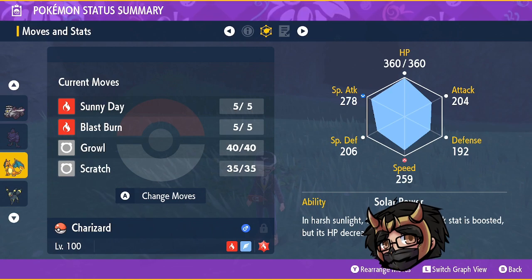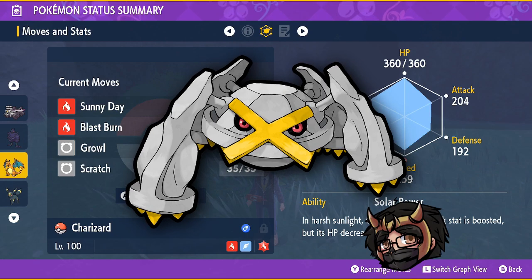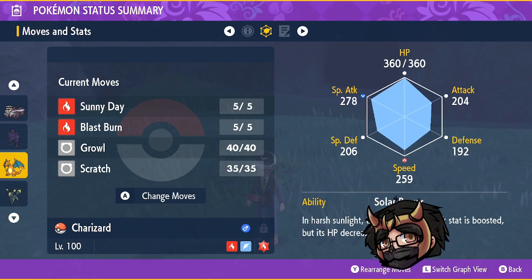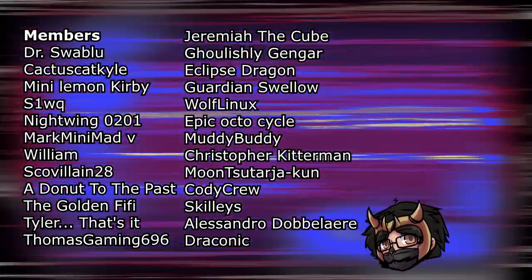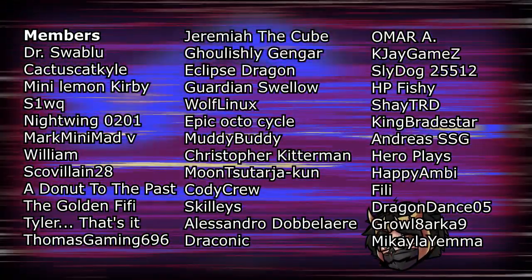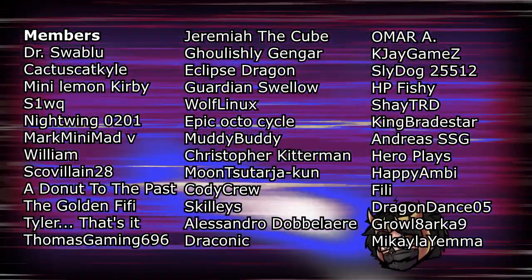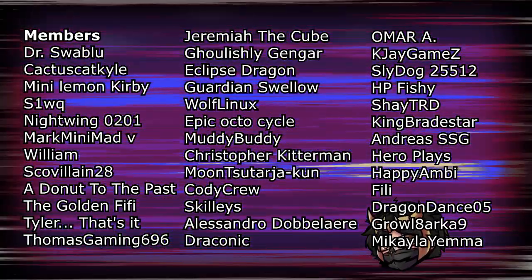I hope you guys found this video helpful and beat your Samurott as easily as possible. Make sure to leave a like, subscribe, and turn on notifications. Check out our good friends Metamaxis and Andreas SSG who helped with this video. All stats, items, abilities, and natures mentioned will be in the description below so you don't have to keep rewinding. Share it with friends who are having trouble with Samurott too.